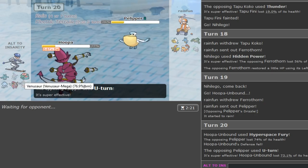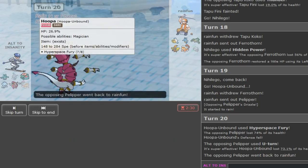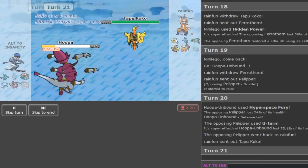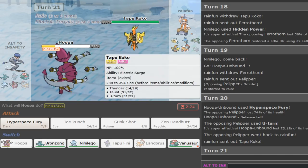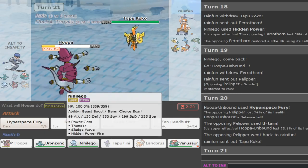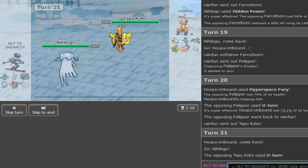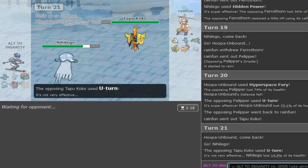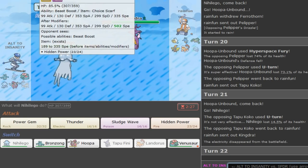My Tapu Fini letting it die is even more huge since my Venusaur was burned - I cannot check Kingdra at all. Yeah Kingdra just steamrolls me. He's going for Thunder and I feel like I have to save something - I'll go hard into Nihilego. If he paralyzes me with Thunder I can click X. He goes for U-turn - that was obviously his better play. Kingdra drives in now and we just lose.